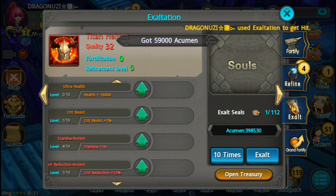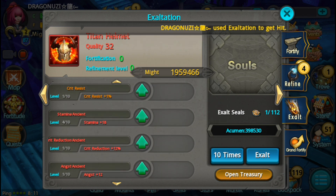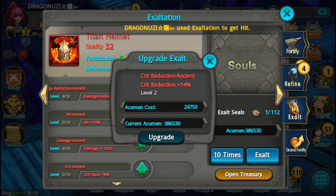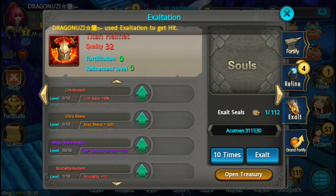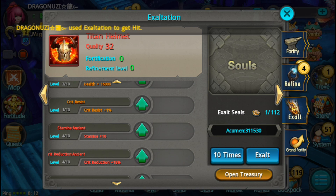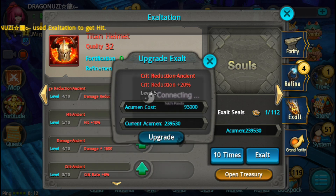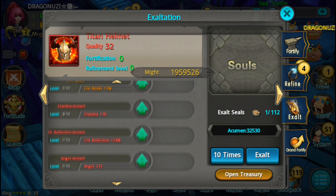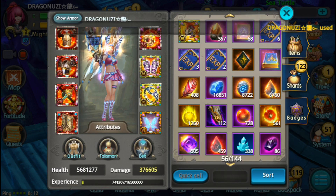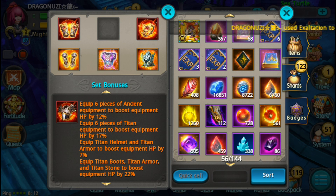Replacing the yellow one. Try to upgrade it - 16, 18, 18% Quick Reduction. Nice. 20, 22. Okay, 24% at level 7. So I think it's 30% at level 10.